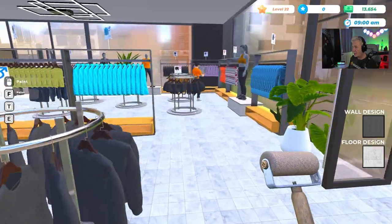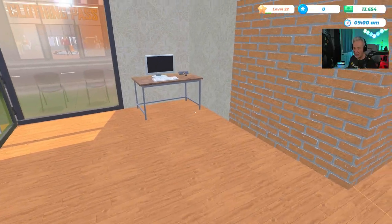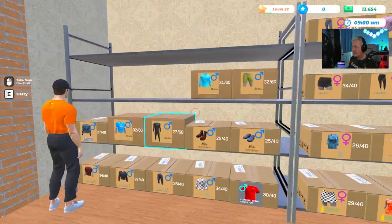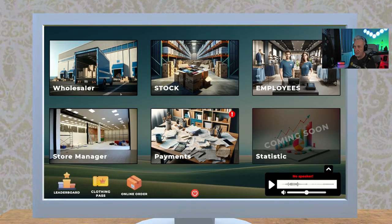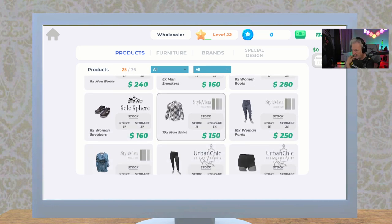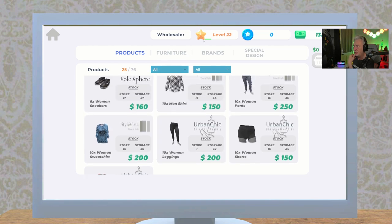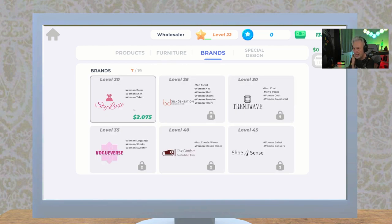That takes care of the new area. Now I don't even have to look at our stock manually — I can go to wholesaler and see where we're at. We're at thirteen thousand; we just spent six thousand on the expansion. I'd also like to go to Brands and buy a women's dress, women's shirt, and women's t-shirt license — that will complete all of the licenses we're able to handle.